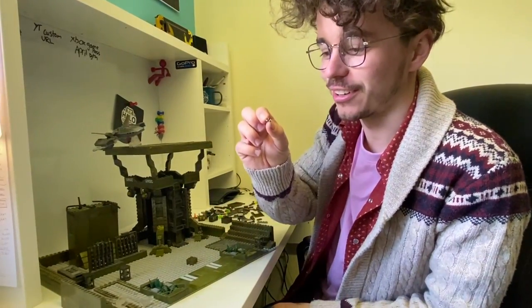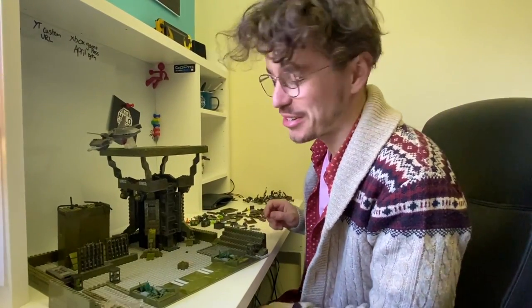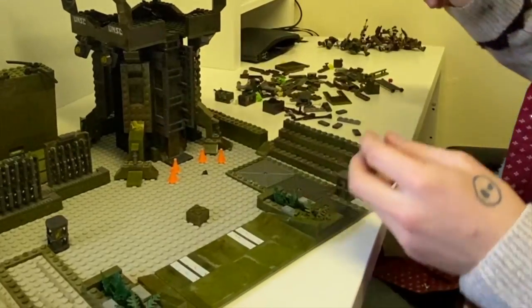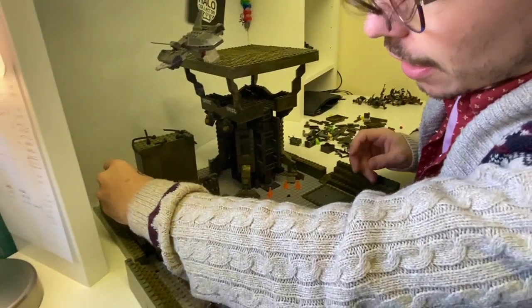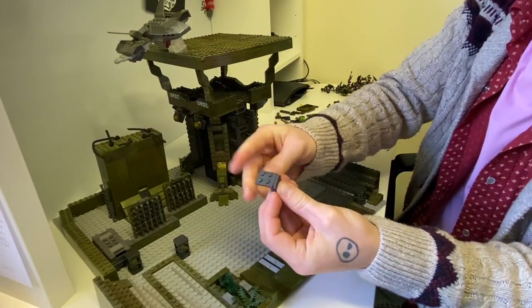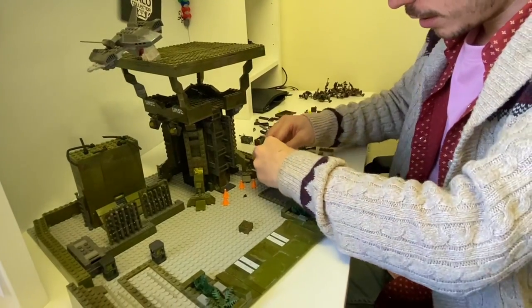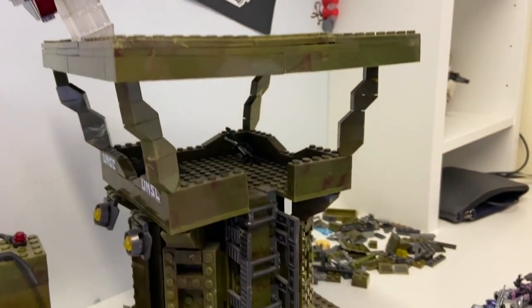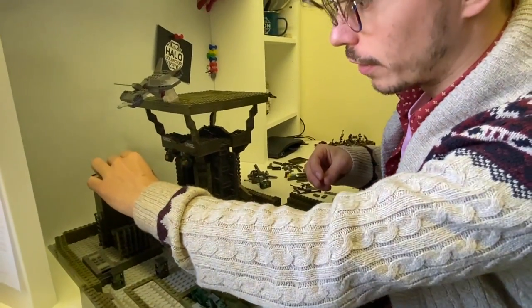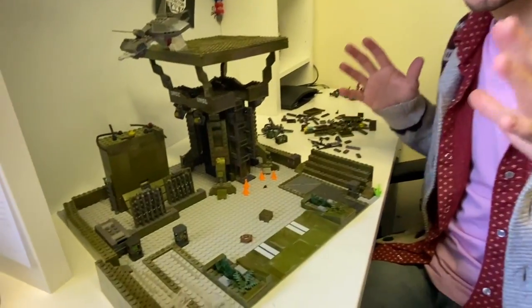I also have a hand on the battlefield — it was a spare piece and I thought someone lost their hand during the battle. Traffic cones I'm going to set out symmetrically. There's a little stairwell running up for maintenance, and a health pack attached onto one of the pieces. Got a couple of weeds growing out of each corner, a couple more warning lights, and some loose wires.